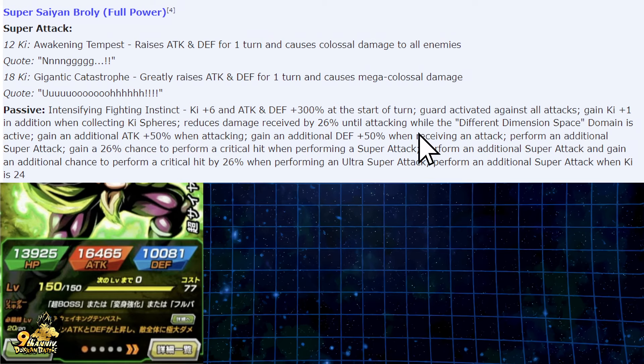It reduces damage received by 26% until attacking while the different dimension space is active. So not only do you have the guard up, you have damage reduction when your domain is up, and you can get buffed there as well — that's crazy strong. Gain an additional 50% when attacking, gain an additional 50% when receiving an attack, perform an additional super attack flat out, gain a 26% chance of critical hit when performing a super attack, and perform an additional super attack plus another 26% critical hit chance when performing an ultra super attack. Perform a super attack when ki is 24, which should be pretty common.